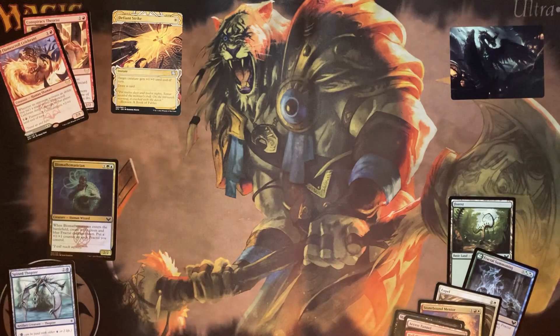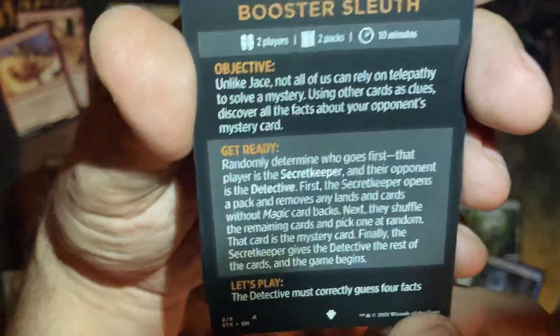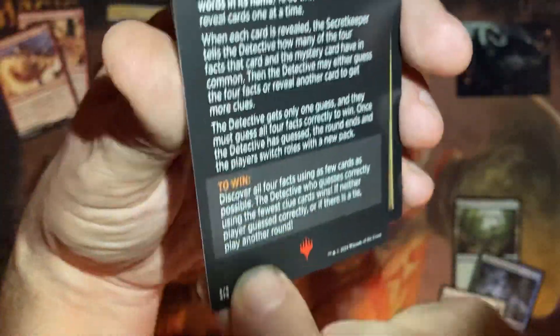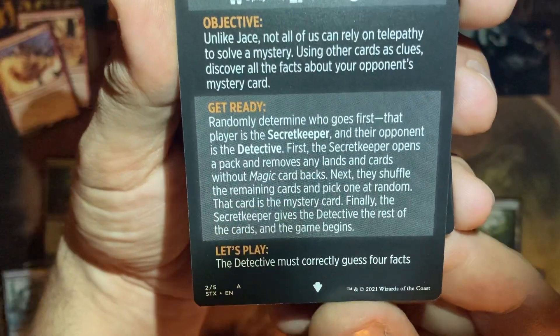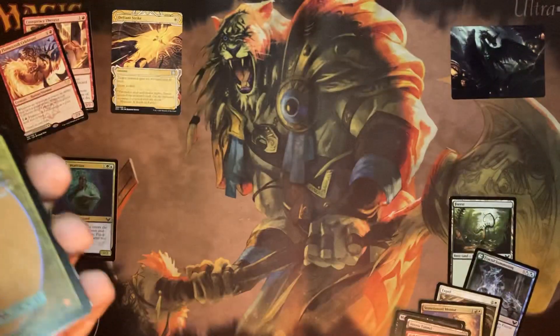On to the next pack. What's all this? There's a ton of writing on this page. We have 'How to Win' — Secrets of Magic, the Magic minigame. Two players, two packs, ten minutes. It's like a shortened draft game of magic. Interesting. I'm not going to read all that, but if you want to pause the video here, read it. Another way to play Magic — not a useless card.